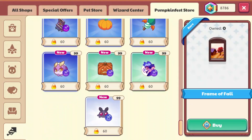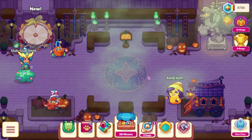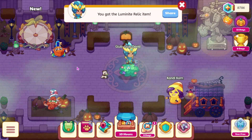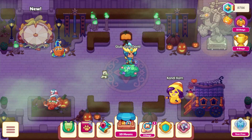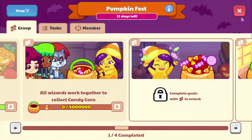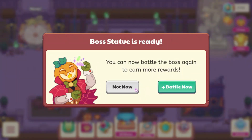We have some Morph Marbles here, which none of them are too interesting. I think that's everything in there. I do really like this mist that we have here. Let's see what happens if we click on the sign - it just sends us here. So let's get into a battle against Hollow Jack.